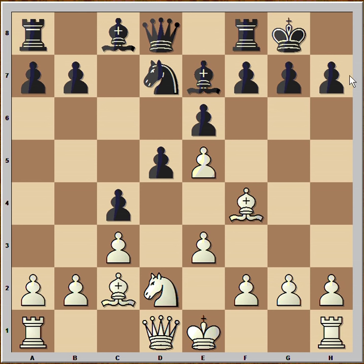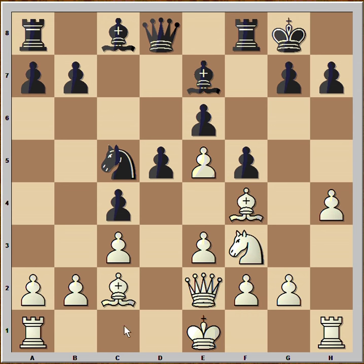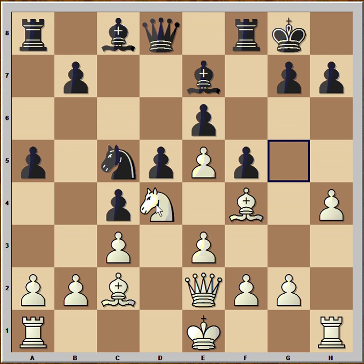Now White is thinking about the Greek gift — sacrificing the bishop on h7. It doesn't work immediately, so first White played h4. Black saw that and played f5. Then Knight to f3, Knight to c5, Queen to e2. White is preparing to castle queenside. Black played a5, a very good move, because Black is expecting White to castle queenside and planning to attack with a6 in the near future.